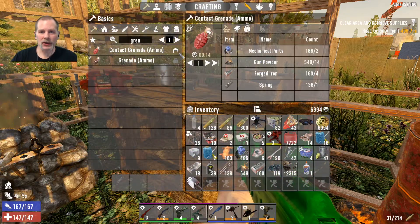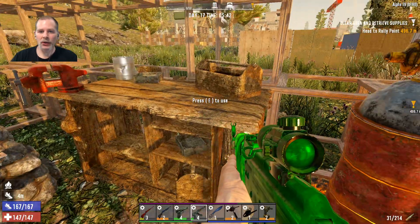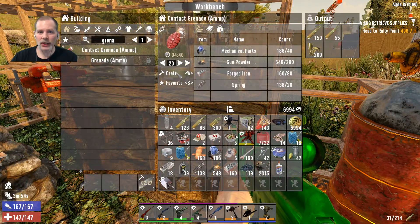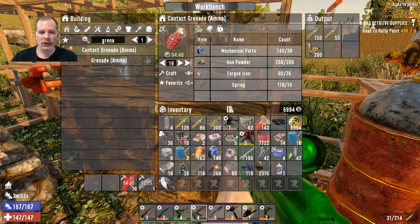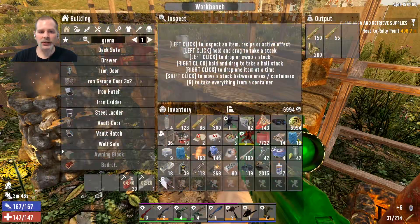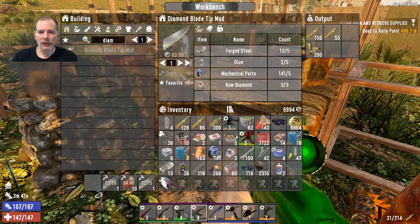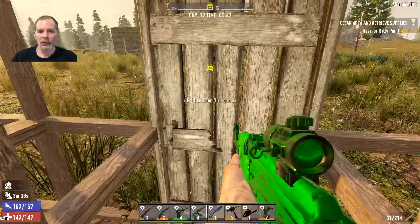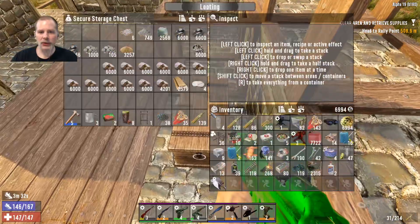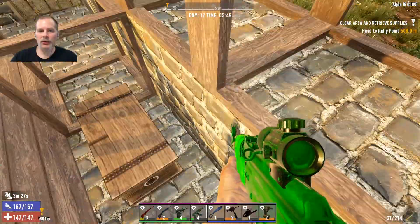What about the grenades? We can make those - we need parts, gunpowder, forged iron, and spring. We can craft a stack of 20 of those - they'll take a couple minutes. Let's go get our rotten flesh and queue up the diamond blade tip mod too, so we'll have those two crafting. I put the rotten flesh over in the house, so let's go over there.